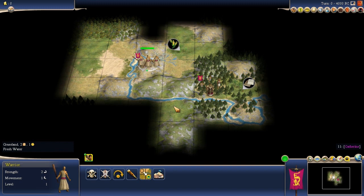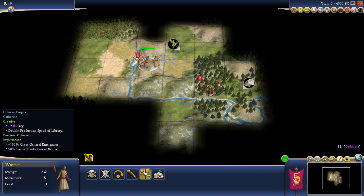A couple things by way of getting started. We want to talk about what our leader and our civ are. Leader in this particular game is Catherine. Catherine is Creative and Imperialistic. Creative is free culture — two culture per turn in every city — and double speed production of Library, Pavilion, and Coliseum, though we won't get to any of those in the first 30 turns. Imperialistic gives plus 100% Great General emergence and 50% faster Settler production, which will in fact matter.